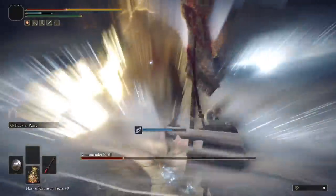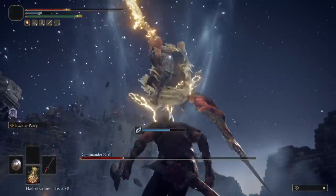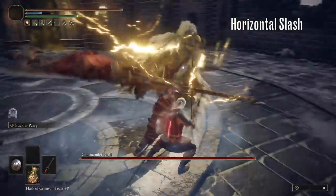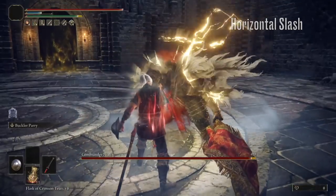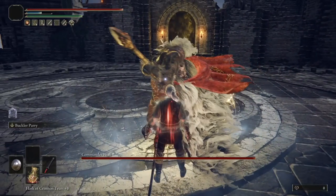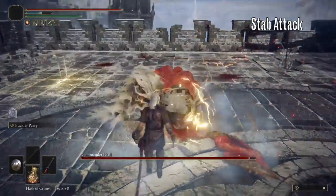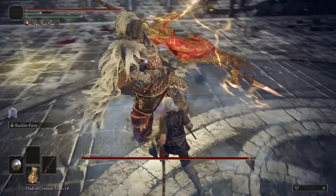Before we get to the actual strategy, here are the parry timings you'll need. Starting with the standard parryable attacks: his horizontal swings can be parried by inputting here just when you see his weapon begin to rotate towards you. The stab attack can be parried by inputting here as his hand passes behind his head.